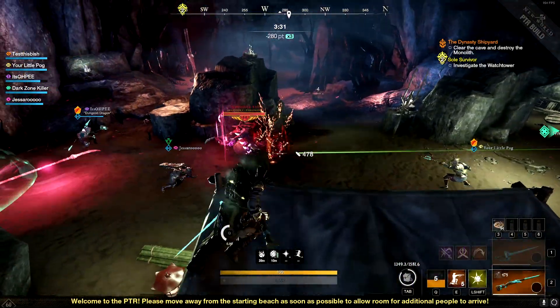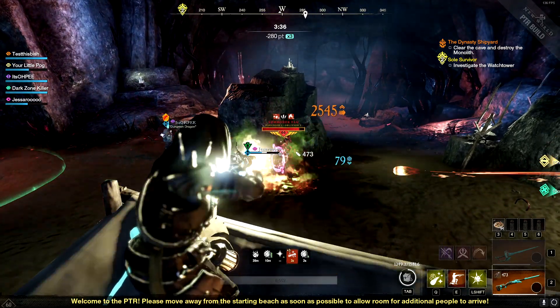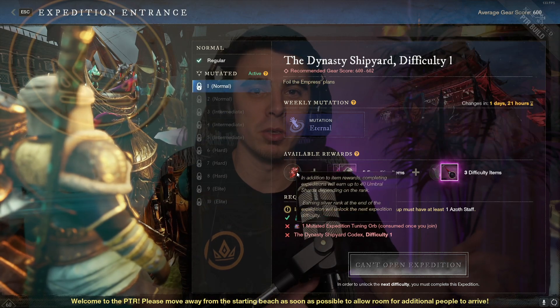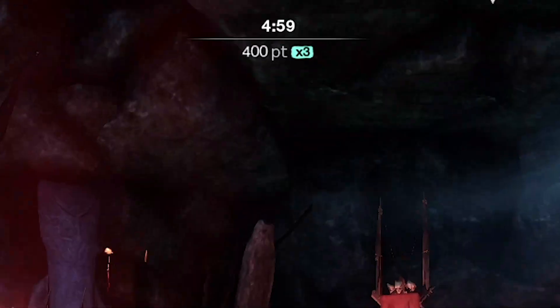Now let's talk about how you're going to go about earning these shards. There's going to be three different ways. The first is expedition mutators — I'm going to have a video coming out soon covering everything you need to know about mutators, so be sure to subscribe. Doing these mutators is actually going to be the most efficient way to get umbral shards. The more difficult the mutator and the better you perform, the more shards you'll earn. At the lowest tier you won't get very many shards, but at higher tiers you get more and more. You're also going to be scored while going through these mutators, and a better score means more shards.